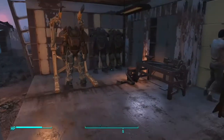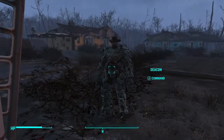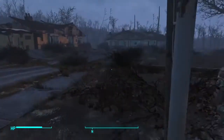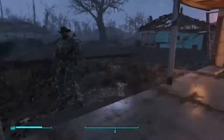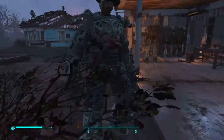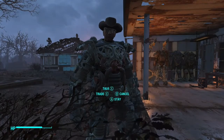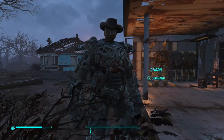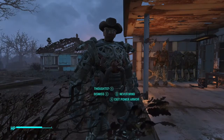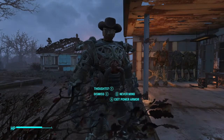Hey guys, this is Dot. A lot of people ask me how do you get your companions out of the power suit? Well, I purposely put Deacon in this suit. All I have to do is hit command, talk, and it should pop up as exit power armor. That's really all it is.